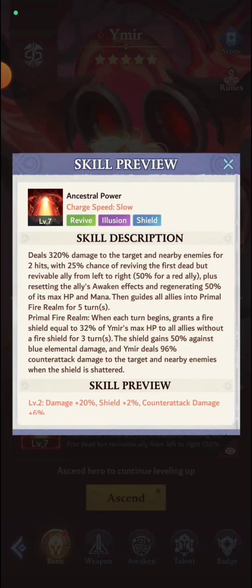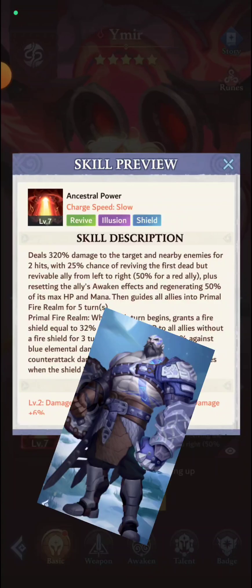If you add Ymir to a mono-red team on defense and someone brings a blue team to try to take it down — it's not going to work as you think. You're going to have to break the shields first before you can start dealing real damage. If you don't bring your counter, you're going to be in a world of pain.